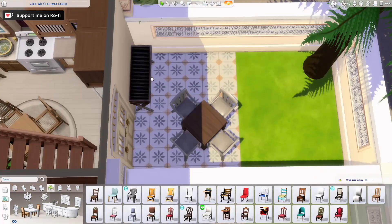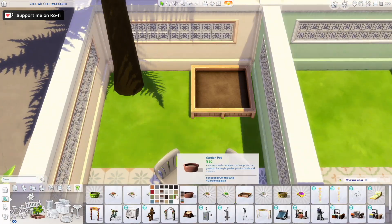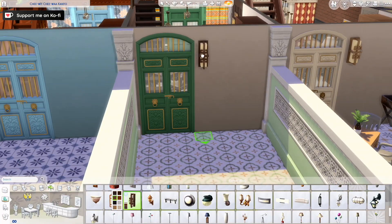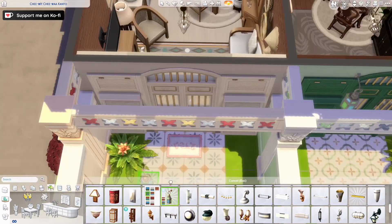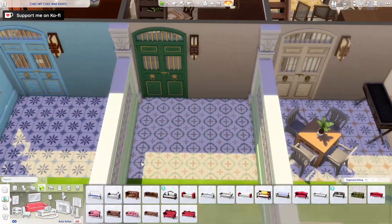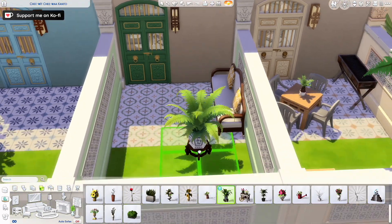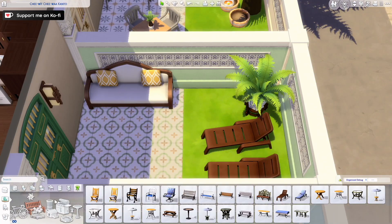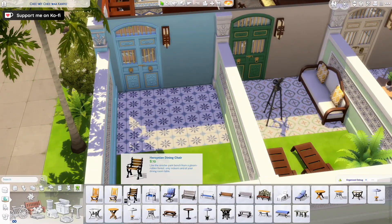Now I'm moving on to the exterior. Each of the townhouses has a really small backyard. In the first one I put a barbecue, some seating, and a couple of planters. In the middle one I placed a couple of sunbeds, a couch, and the telescope thing so your Sims can watch the stars. And in the last one I put a couple of chairs and kind of a house that has a spiritual sort of vibe.